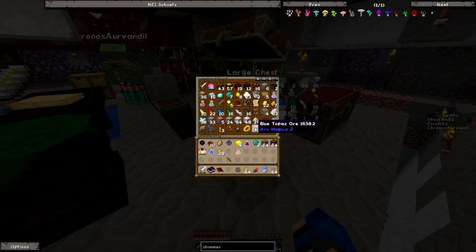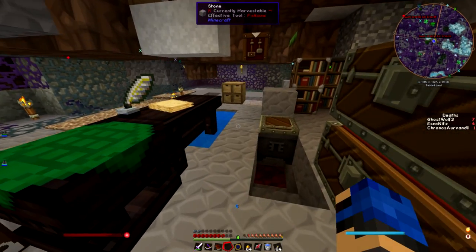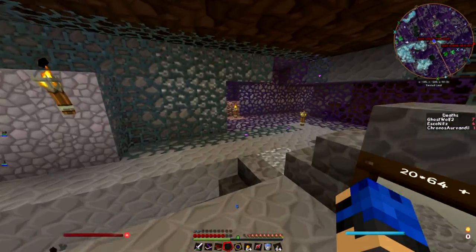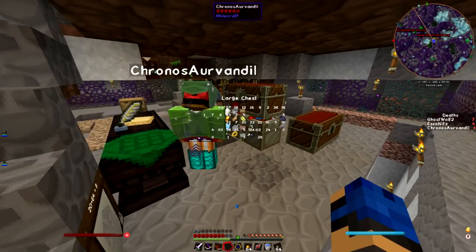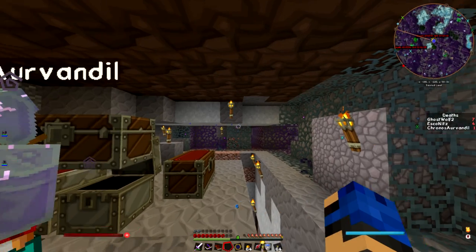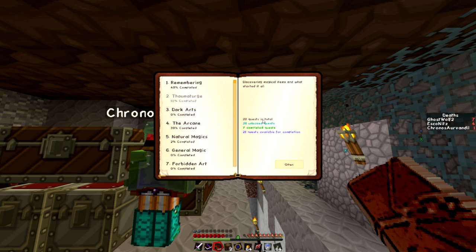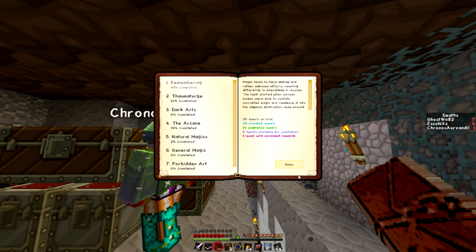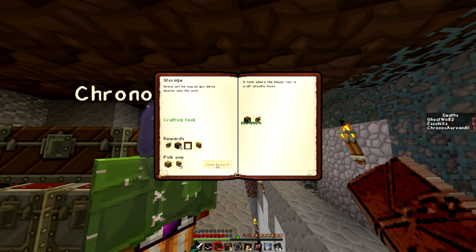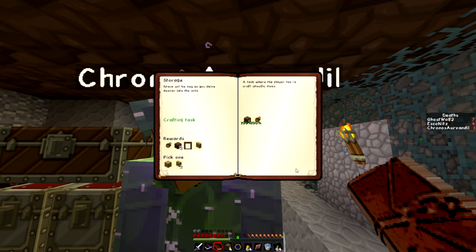Ghost, give me your drawers that you got. We have more storage chests somewhere — I'm working on that right now. Give me your chest upgrades and your drawers. Is that what we got from the other quest you were completing? Yes. I think ghost just took all mine. I think that pretty much wraps up this episode though.